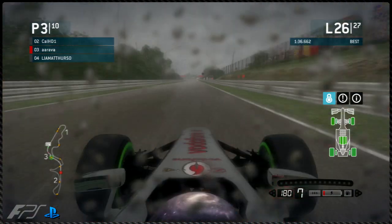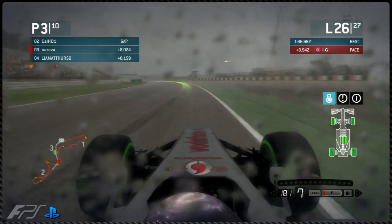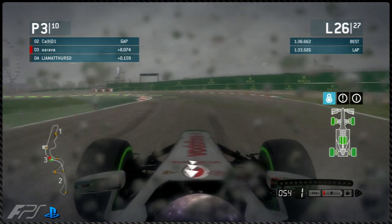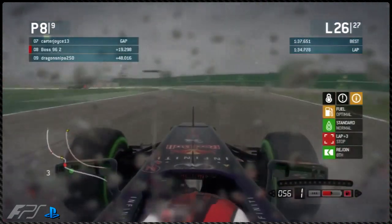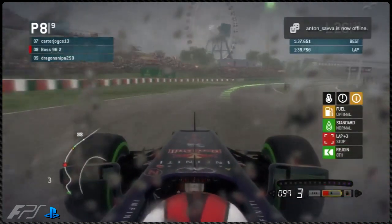Onto lap 26, the second last lap of the Grand Prix. Hyperdix leading. Cal HD1 in second. Arava fighting for his first podium in Formula PlayStation, with Liam Acdurso coming up behind in his Ferrari. Liam Acdurso looks to make a move but sticks behind Arava into the last corner out of the chicane. Going on to lap 27 now, Liam Acdurso staying behind. We come through with Boss who is unfortunately a lap behind, down in eighth place.